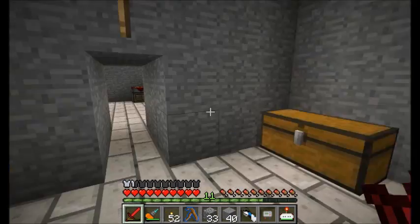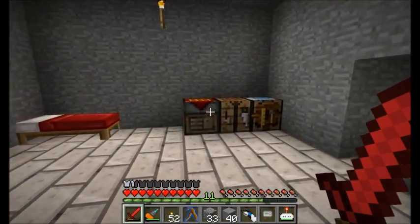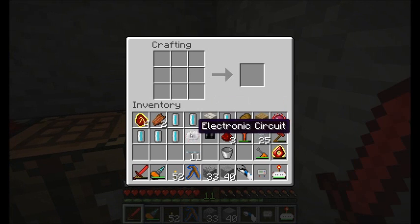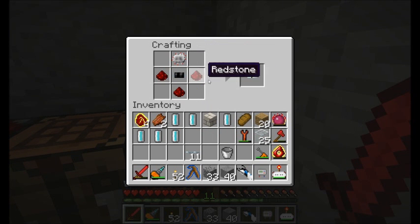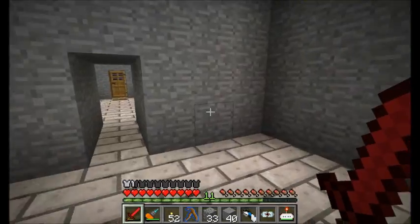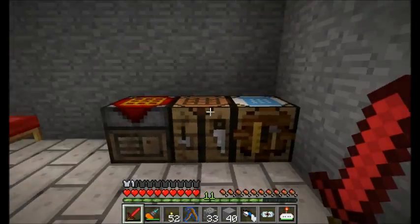I'm going to need a few more electronic circuits in the future anyway, so let's get ready with that. Combining the electronic circuit with the high-voltage cable gives us an EU detector cable. That is going to be a good thing to have. I'm going to go play with that outside in a little bit.